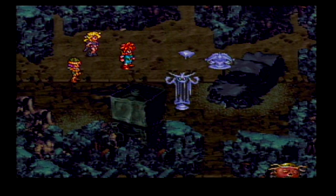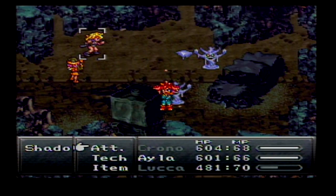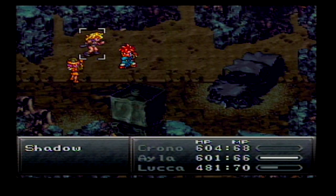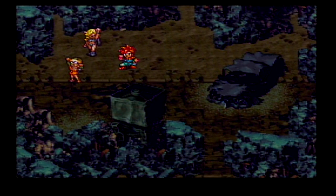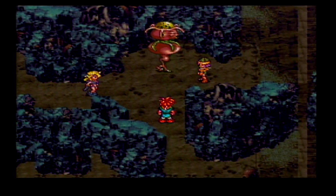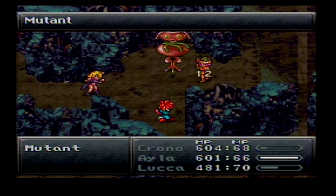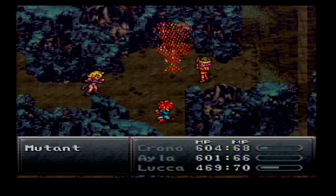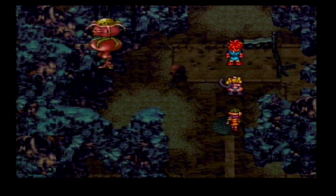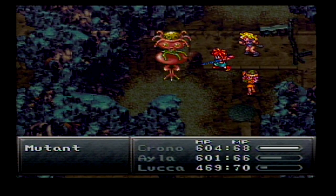There's a certain charm to it - like Tales of Symphonia had a bit of a compromise where weapons would show up as different weapons but characters' outfits would pretty much stay the same. For very special outfits they'd change it - like really hidden items you'd have to go find, like casual clothes for Lloyd Irving or the alternate outfit for Raine, which was a weird brown outfit. I'd rather keep her scholarly robes.